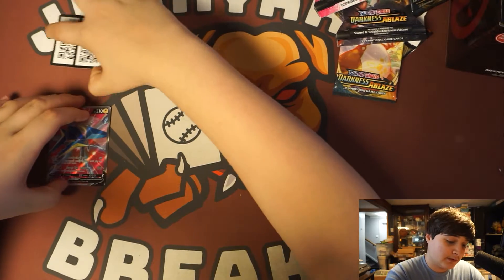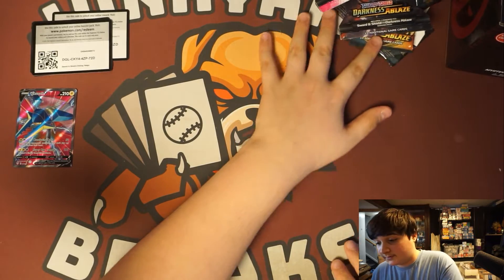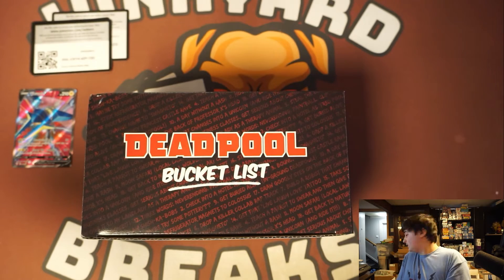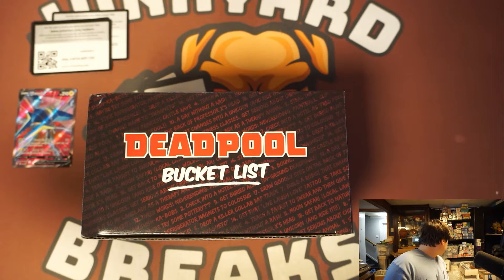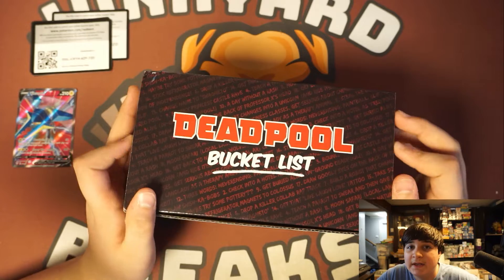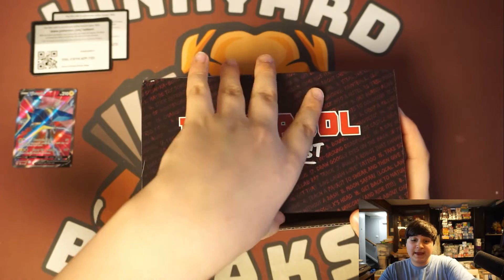And now, the one we've all been waiting for. I'll leave the code cards here for the top one, at least, and our Vikavolt V there. We have our Deadpool Bucket List. Very excited for it. The trash can has disappeared — it is under mountains of boxes. Okay, we have our Deadpool Bucket List. It is supposed to contain some really, really, really cool stuff. Let's see what we get here.